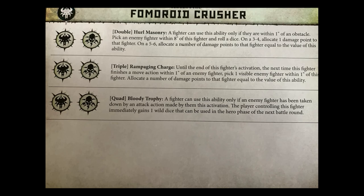Next up is Rampage and Charge, which is a Triple — we all know this one if we've played Iron Golems. Until the end of this fighter's activation, the next time this fighter finishes a move action within one inch of an enemy fighter, pick one visible enemy fighter within one inch and allocate damage equal to the value of the ability. So just by moving within striking distance you can potentially put in four, five, or sixes of damage just by turning up. This guy has the whole package — his basic card is a threat, his abilities are a threat, and the size of the model is a threat.